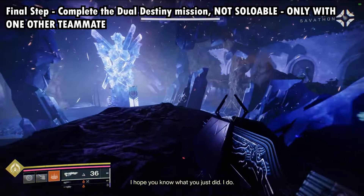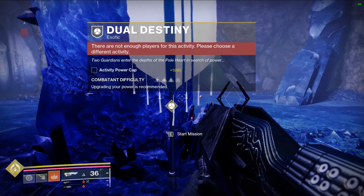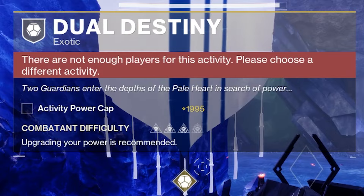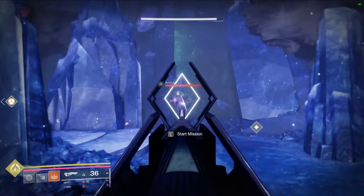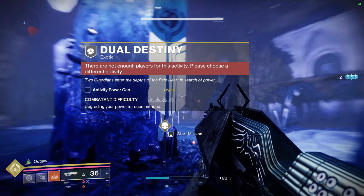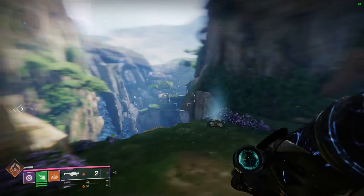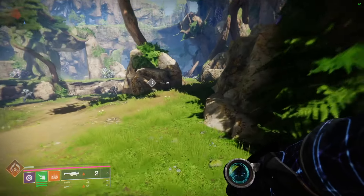After you kill the Landing boss, go to a specific location on the map where some Taken and the Wizard spawn, kill everything, and kill the Wizard. It'll say on the bottom left that the Secret Wishkeeper has been vanquished. Then go to the Blooming, do the same thing — overthrow final boss, then the Wizard. Then head to the Impasse and do it one last time.